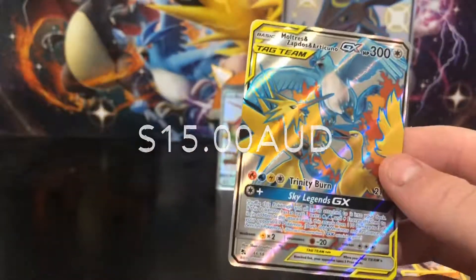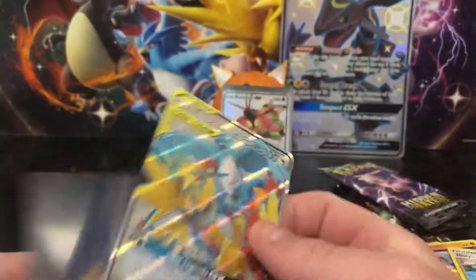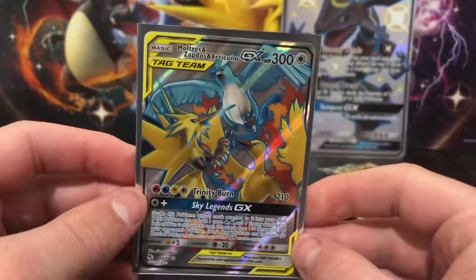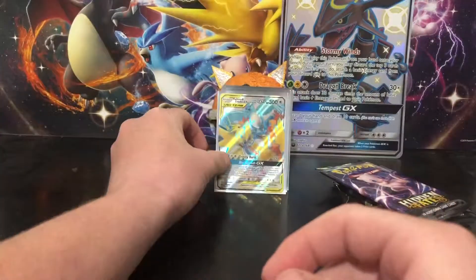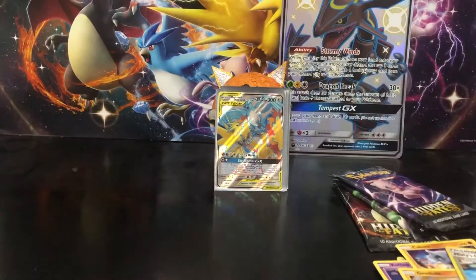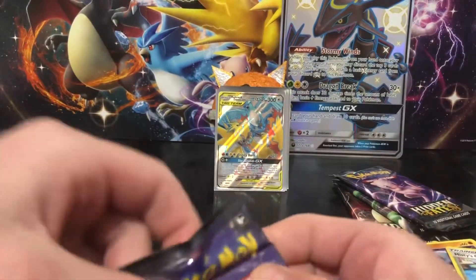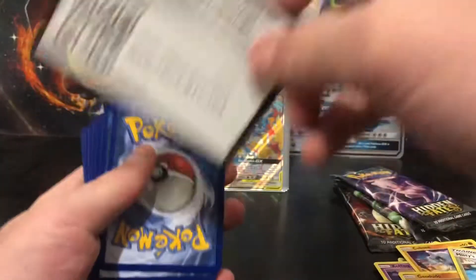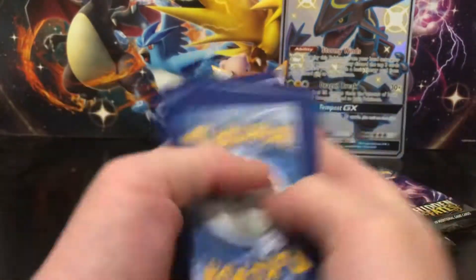Geodude, Mister XR, Koga's Trap, Pikachu, Voltorb, Koffing, Cubone, Geodude, Misty's Cerulean City Gym - and then full art... what the heck - Moltres, Zapdos and Articuno! Two full arts in a row - what are the chances of that?! Oh my gosh, what the heck. We're so lucky in this opening - we haven't even pulled a regular rare yet!